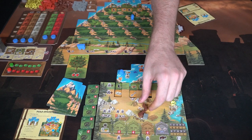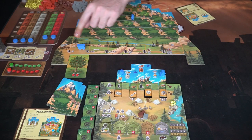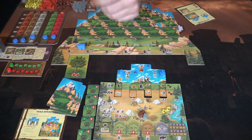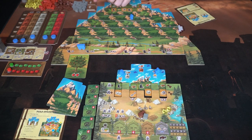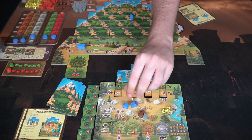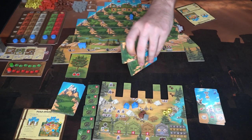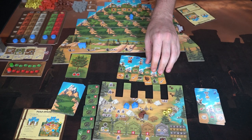You can place a worker on one of these two summit areas by spending the required resources, then move your token up one on the gray track. These are all point values at the end of the game, and whenever you move up on these tracks you also gain whatever it says — in this case a gold. After that you're pretty much done. You reset your figures, discard these cards, draw three new ones, and wait until your opponents finish their turn.